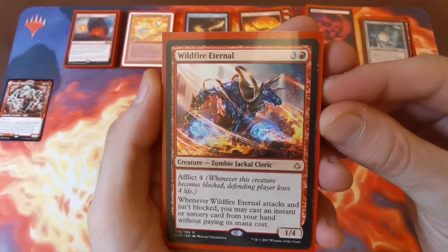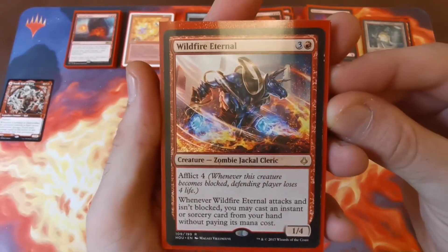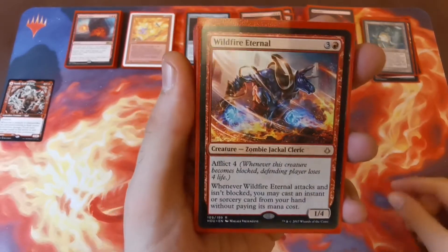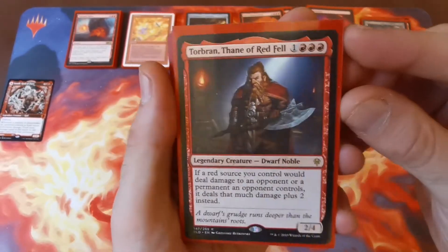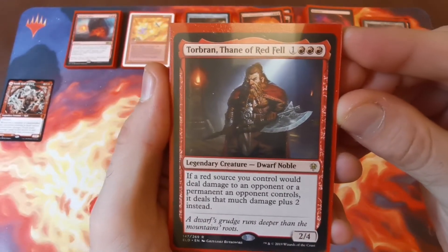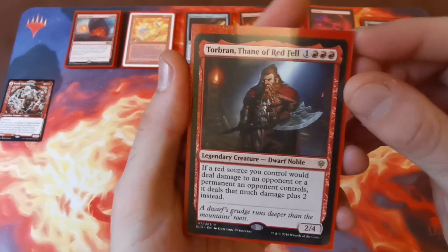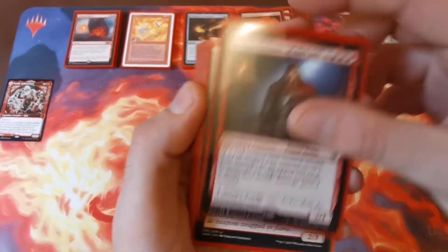Wildfire Eternal — three and a red, a 1/4 with afflict four, so if blocked the blocking player loses four life no matter what. If he attacks and isn't blocked you get to cast an instant or sorcery from your hand without paying its mana cost — obviously lovely in this deck. Tor Wauki the Younger — three red and one, a 2/4 — every red source you control that deals damage does an additional two on top, really upping those small pings into much bigger things.